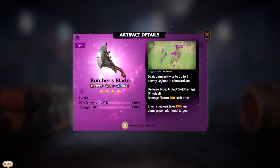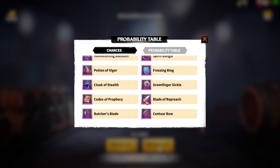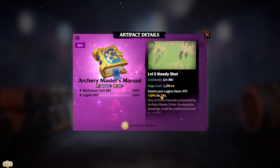Number three is Butcher's Blade — a good infantry AoE damage artifact that deals damage twice to up to three enemy legions in an arc area, with a damage factor of up to 900 each time. Number four is Centaur Bow — a good cavalry AoE damage artifact that deals damage to up to three enemy legions in a circular area, with a damage factor of up to 1500.